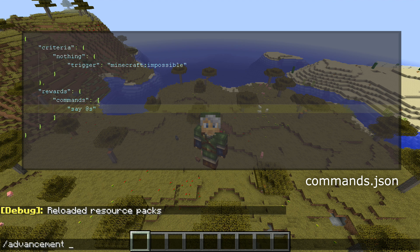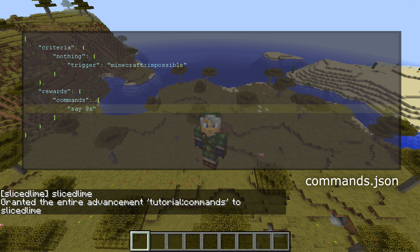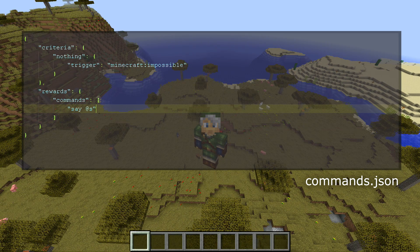Now we have reloaded the resources in our game, and our advancements should be in. That means that we can do slash advancement grant. That is followed by name, so I'm going to use my own name, and then our advancement. The advancement is specified as a range, so we can in this case do only, to get only the advancement we want — tutorial colon commands. So you see it will tell us that the entire advancement tutorial colon commands was granted to me, but it also before that said my name.